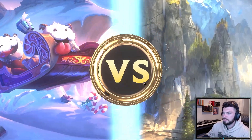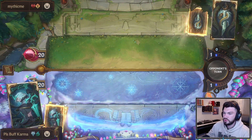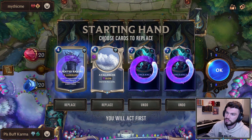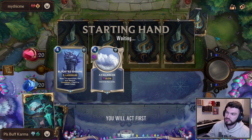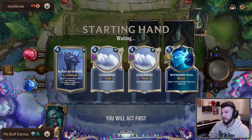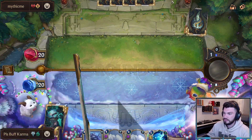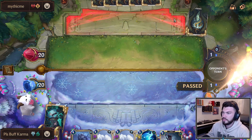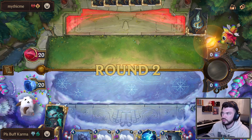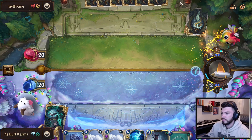Next matchup: Scion Draven. I believe we should be pretty good into that if we can deal with the Scion. It might just be tough to deal with Scion in a permanent way — we only have three freezes in the deck. At least this is a pretty nice draw. It's a little clunky — I kept both and got punished drawing another Avalanche. It will be good but I wanted something to do before that. Go Hard and Catalog — let's go.